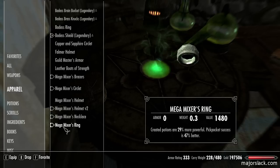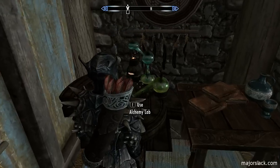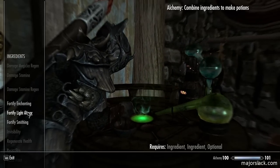Skeevertail. And we've got all our mega mixers gear on - just double check that, should be five pieces of equipment. One, two, three, four, five. All right, so let's make some more powerful potions.